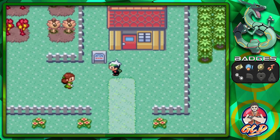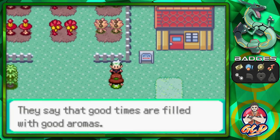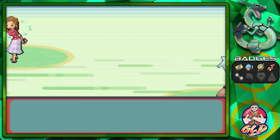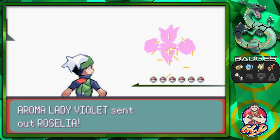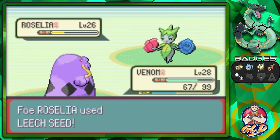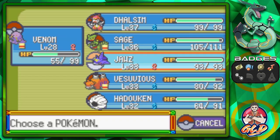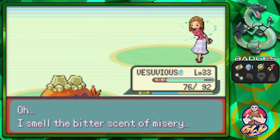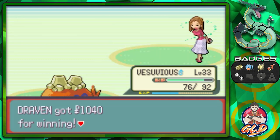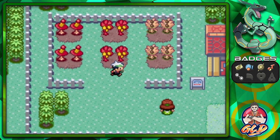Let's go ahead and battle this young lady — she's an Aroma Lady. Taking on Aroma Lady Violet; she's coming out with Roselia. Body Slam — there we go. She's coming out with a Gloom next, so let's use Vesuvius with Ember attack, and there we go — we have defeated her.